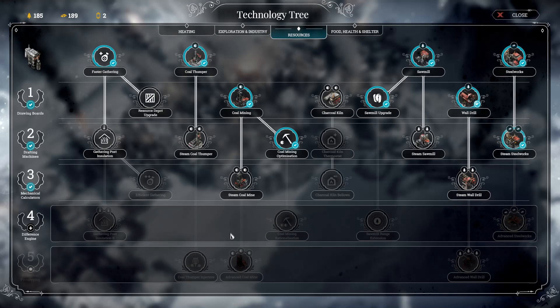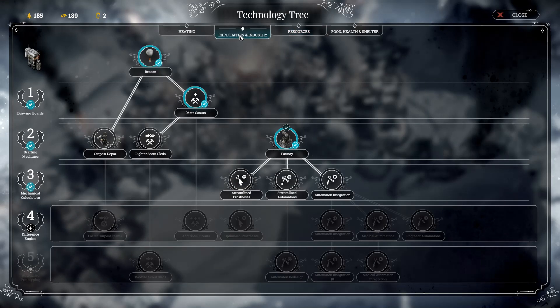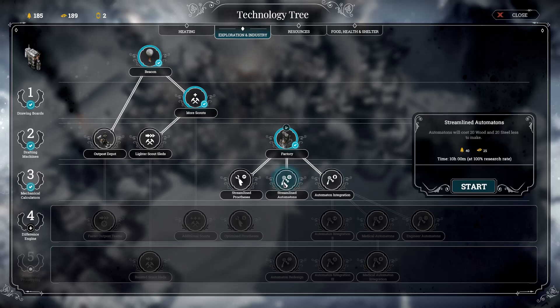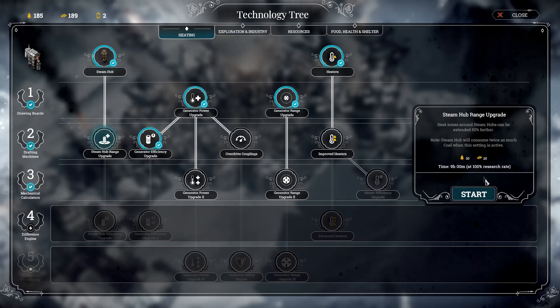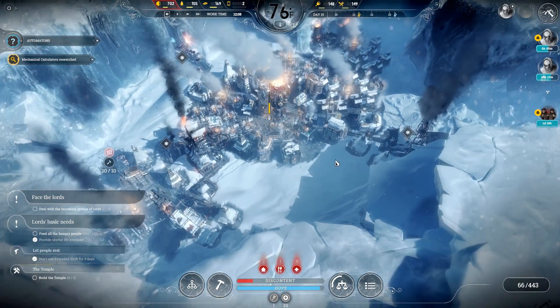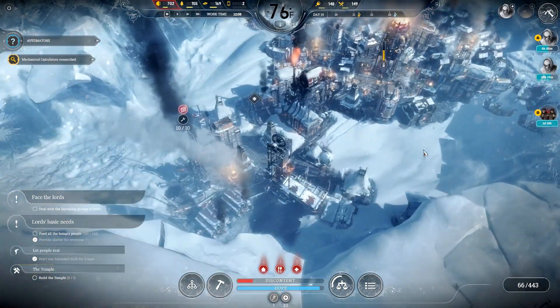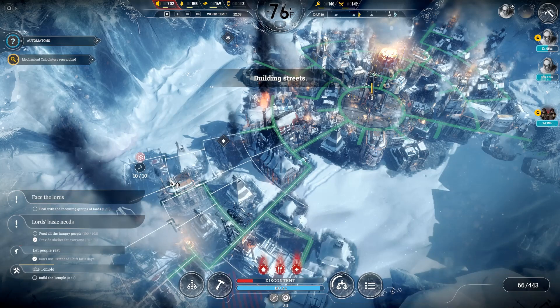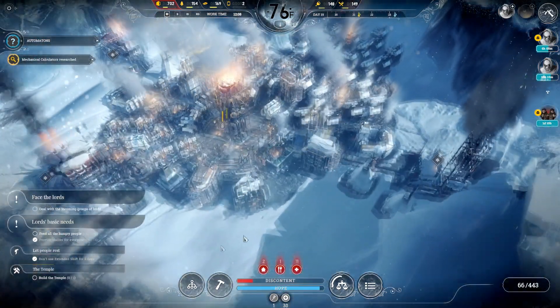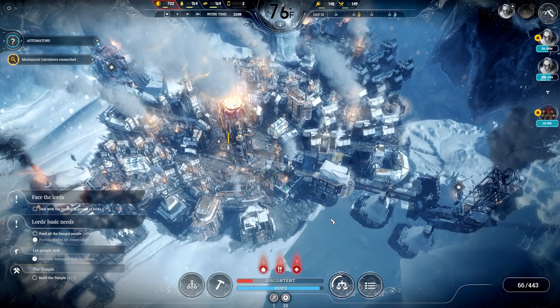We're going to have to call this to a close, but we have to research something. I could research streamlined, but I don't think I'll produce that many. What I want to do is improve automaton integration, but first things first — we need the Steam Hub range upgrade so we can rejigger our steam hubs and things will be better. Thank you guys so much for watching. We've made a lot of progress this episode. The first batch of lords showed up and we had just enough houses for them.